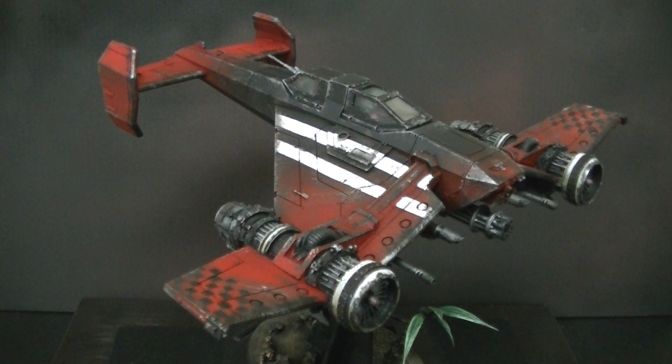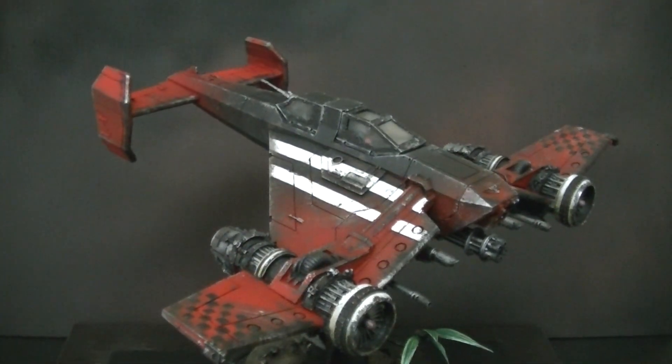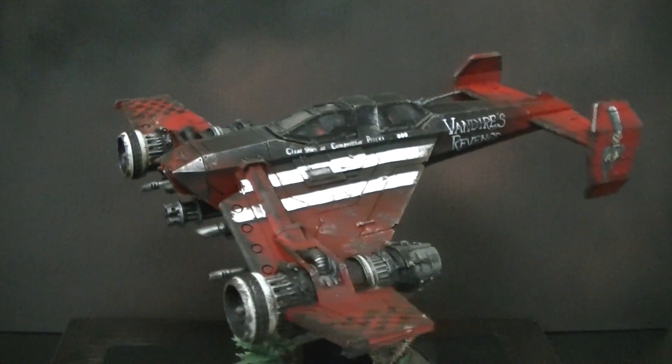Hey, hey, Blue Table fans. Here we have for your perusal today an Avenger Strike Fighter. It is a model put out by Forge World for Games Workshop's Warhammer 40k game. In the grim darkness of the far future, there is only war — and there's also a lot of really cool models. As you can see from the scale of the Valkyrie base here, which is approximately 5 inches stem to stern, this model is pretty hefty. It weighs in probably about the size of a Valkyrie Vendetta, and it is a very detailed sculpt.